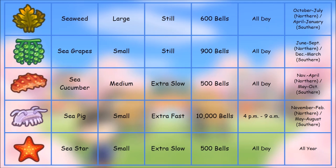The sea pig is a small little guy — extra fast — so this thing is going to be swimming around super quick, as quick as anything in the water. It's worth 10,000 bells, absolutely incredible, and is available from 4 PM to 9 AM, so you're going to catch this thing at night. You can see on the right-hand side when you can catch it.